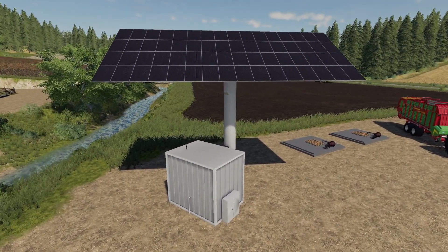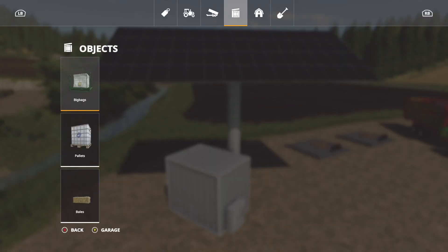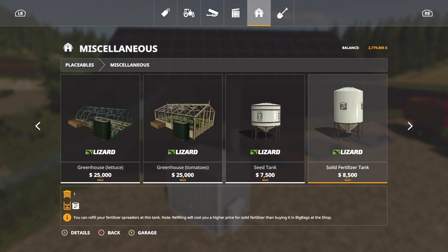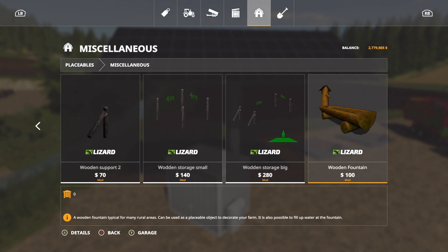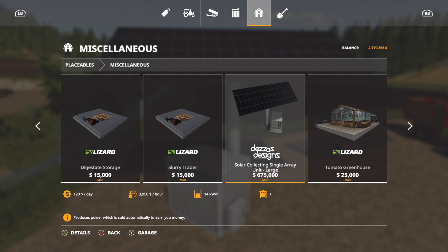First up we have the Solar Collecting Single Array Unit Large. This thing is absolutely massive and ridiculous and I love it. You're going to find it right here under Placeables Miscellaneous. It's going to cost you $675,000.